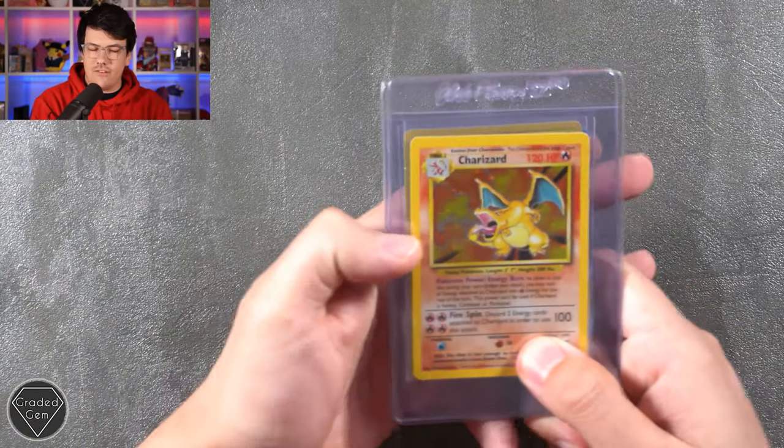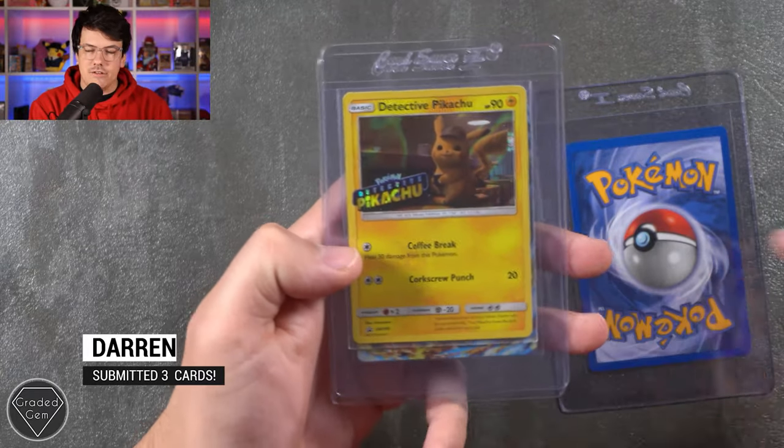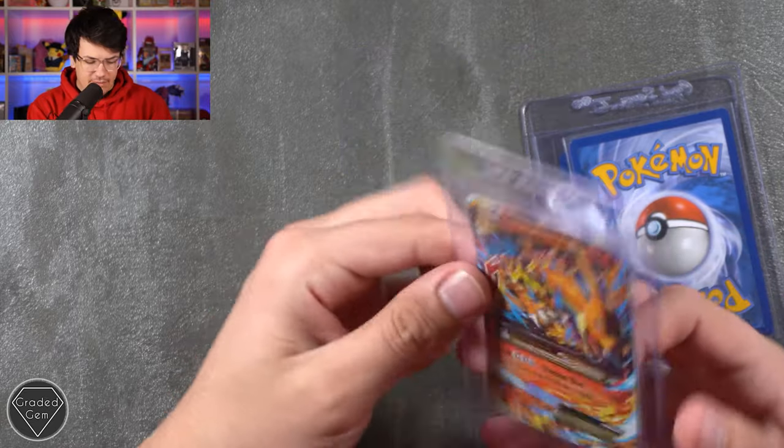Next up we have Darren with three cards: the Charizard from Base, a Detective Pikachu stamp promo, and the Mega Charizard EX as well. Thank you very much, Darren.